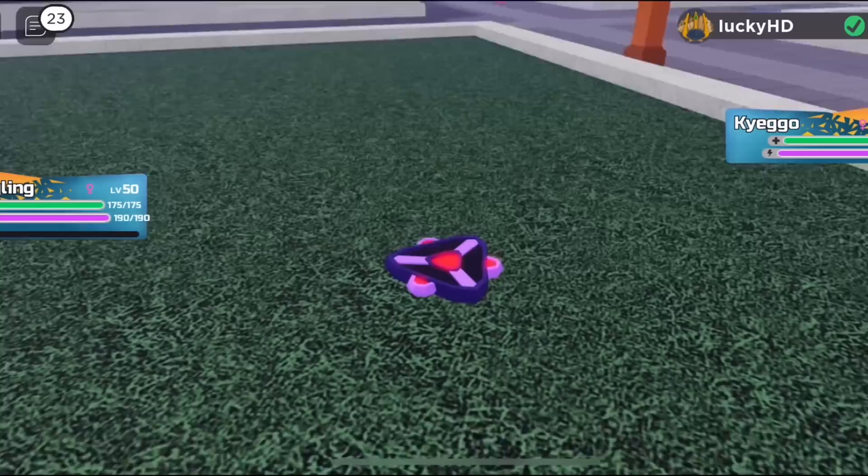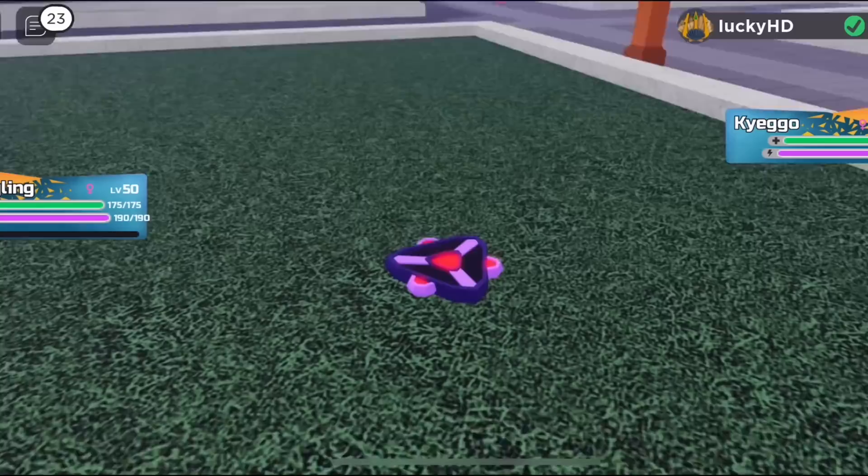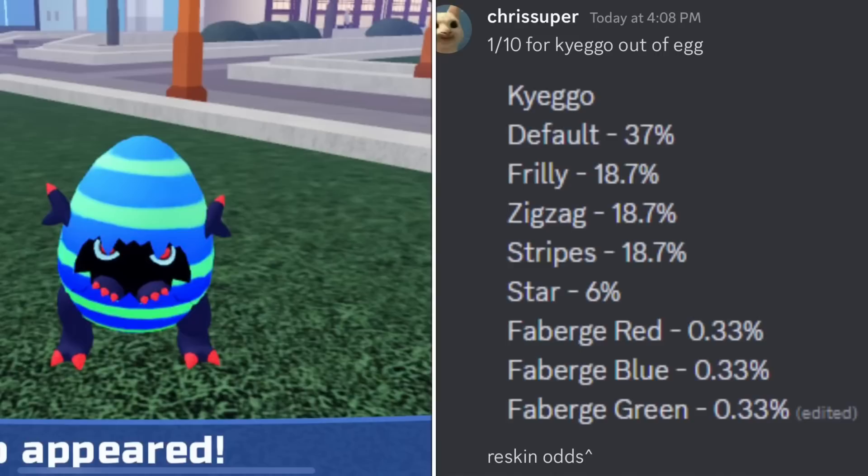Do note that the Cayego actually has a bunch of different reskins, and there is a set of rarer reskins that has been mentioned by the developers. Up on screen right now is all of the odds for each individual type of Cayego reskin. Basically, there is the rarest subset of reskins, and there are the more common ones.